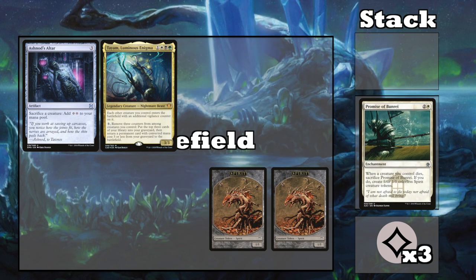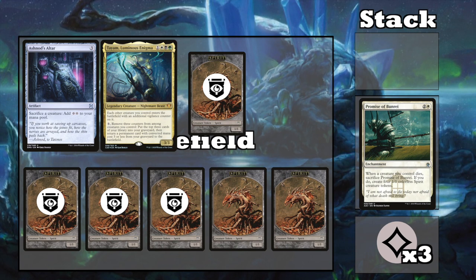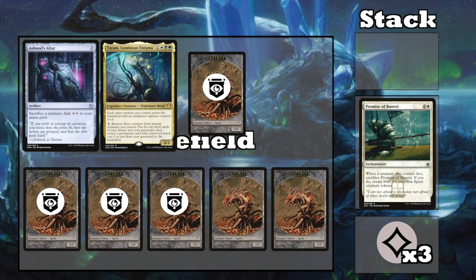Sac a spirit for 2 mana to sac the enchantment, to make 4 more spirits, and repeat the process. This will give you unlimited spirits with counters on them and unlimited mana, so you don't need another card to keep the loop going once you find your kill piece.